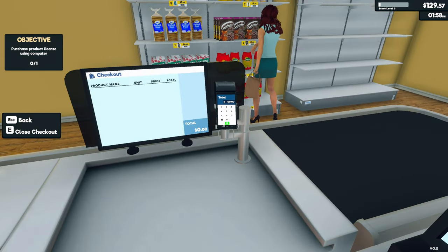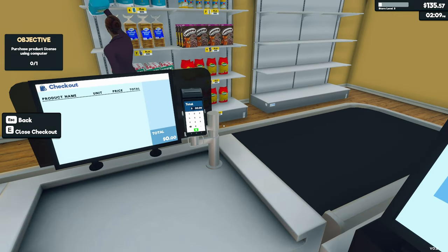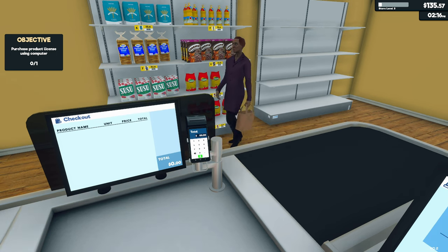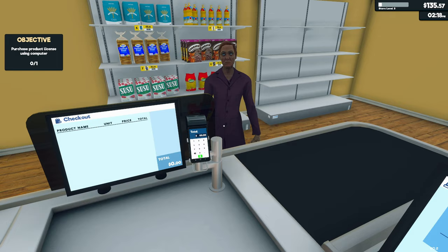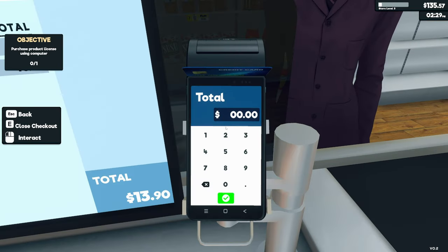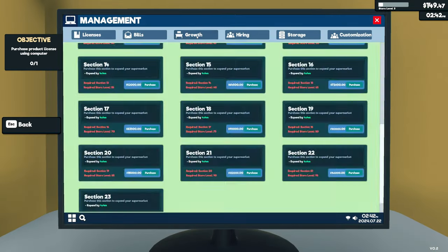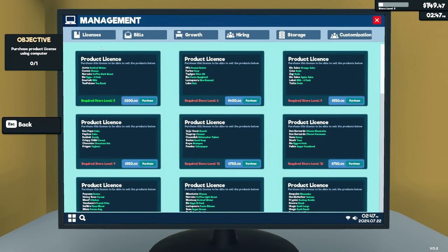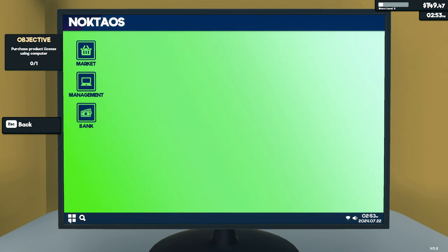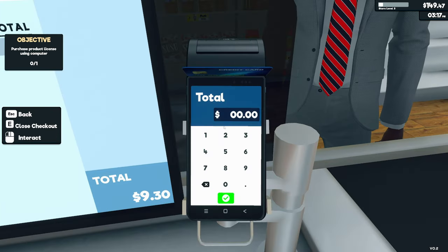I wonder if you can buy upgrades like in Pumping Simulator 2 where customers pick up more products before reaching the checkout. The management menu has upgrades, customization, storage, hiring, growth, and bills. The computer also shows the date — and it's actually today's date! How did it know?